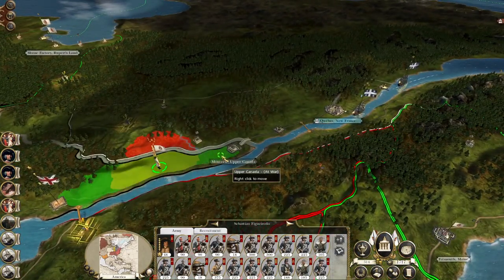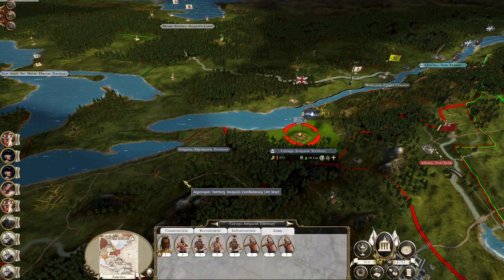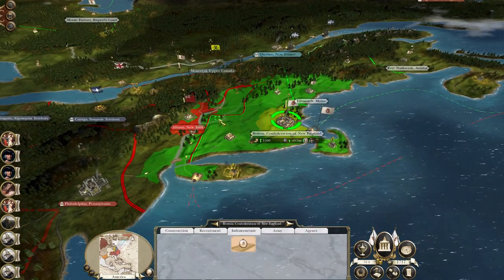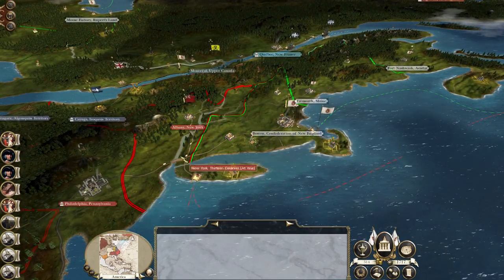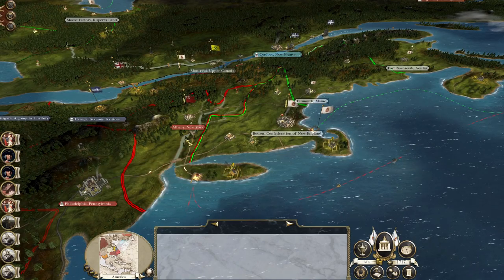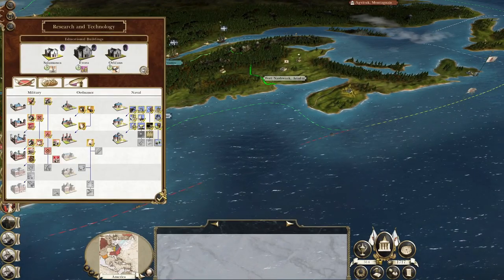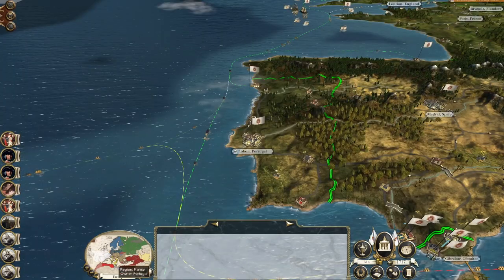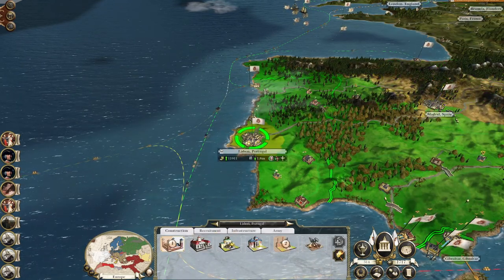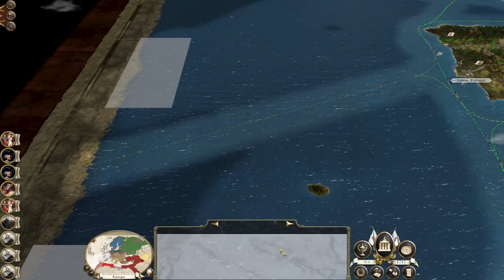Advance up towards Montreal but do not take it, because that gives us a front line with the Iroquois and they'll start running through here, potentially causing problems in northern Canada. What I want is for you guys to push forward and take Albany — another force I'm recruiting to hold this bridge — then this force slowly builds up to attack Philadelphia, and my more powerful army attacks Cayuga. In terms of technology, nothing major is coming up — we need to make sure we're building the army board, which I think I am in Spain.